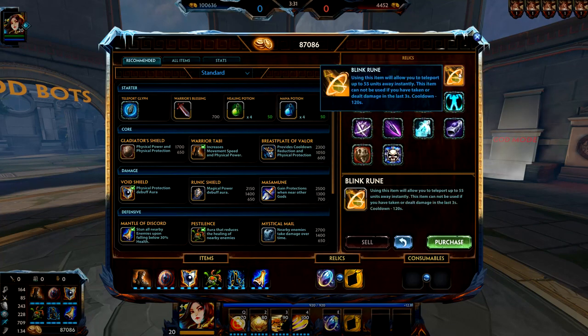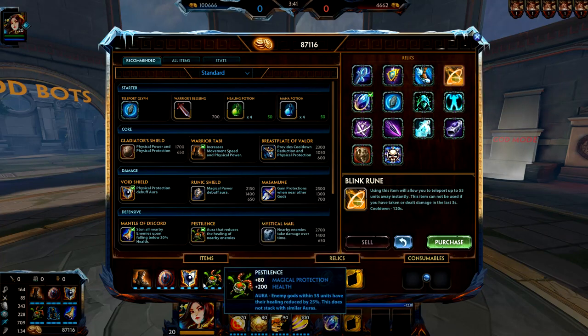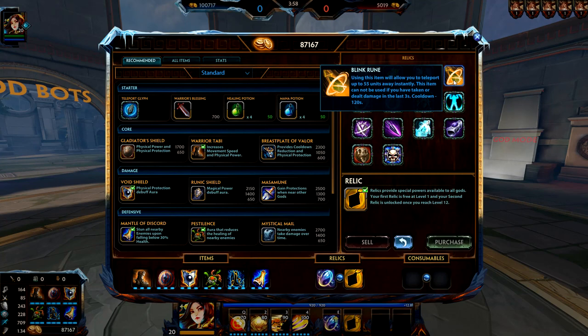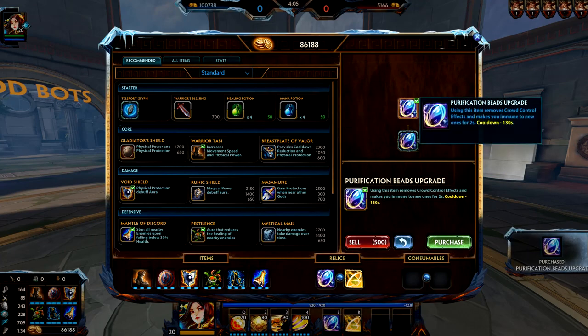For a second relic I'd usually go with the top two rows. Since Amaterasu is a warrior and slightly tanky in some builds, options include Shield of Thorns, Shell, Meditation, Cloak for more healing, Blink — my personal favorite — Heavenly Wings for getting teammates in or out, or Seer's Eye as anti-heal if you don't want it in your build. Teleport Glyph is more of a solo lane option. Don't forget to upgrade your relics once you have your full build — I see people forgetting that all the time.